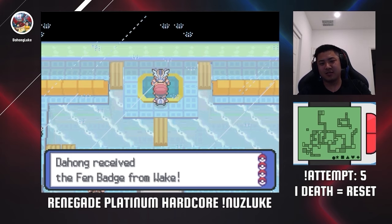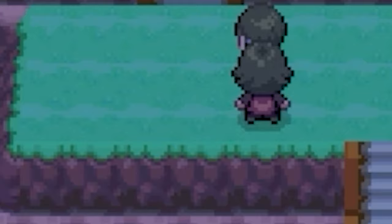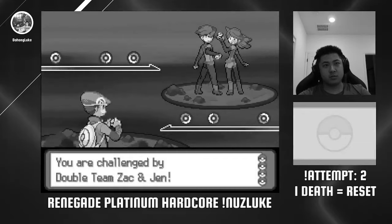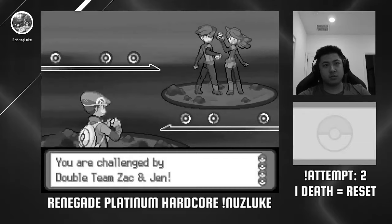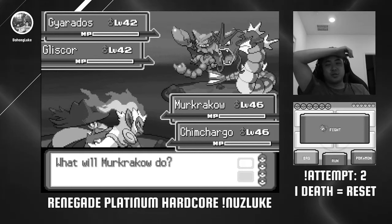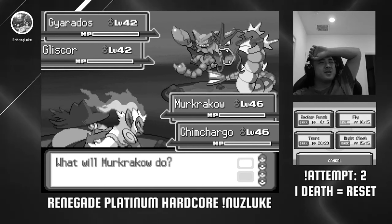After the Wake battle, we chase down a Galactic Grunt and Cynthia gives us a secret potion to help out the Psyduck on Route 210, allowing us to make our way to Celestic Town. There is one thing you must be warned about though: the duo walking in a circle. You best avoid them at all costs — these two are considered the hardest optional trainers in the game, and if you run into them, you will most likely lose a Pokemon or even wipe. That's exactly how my second attempt ended.